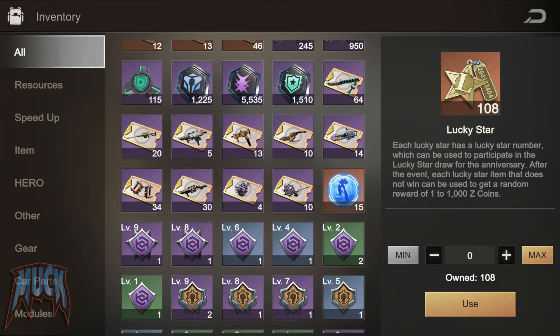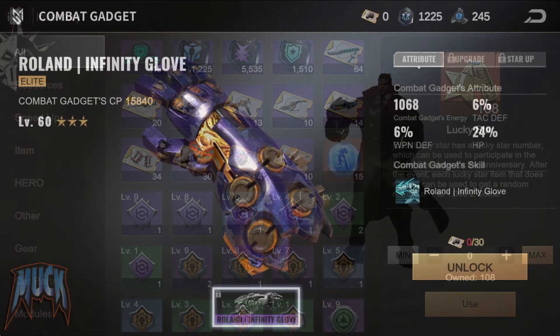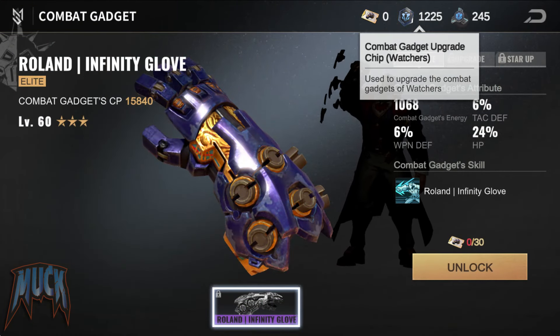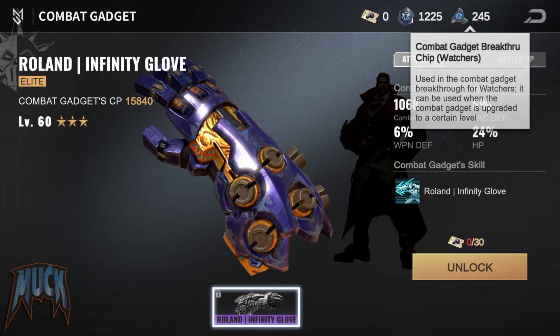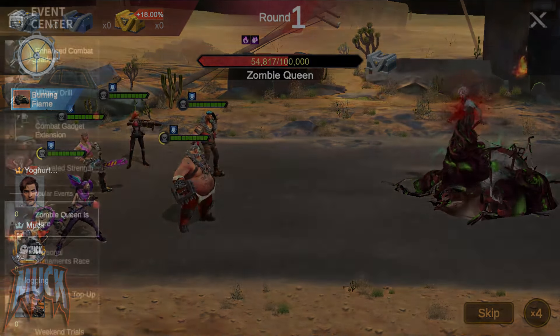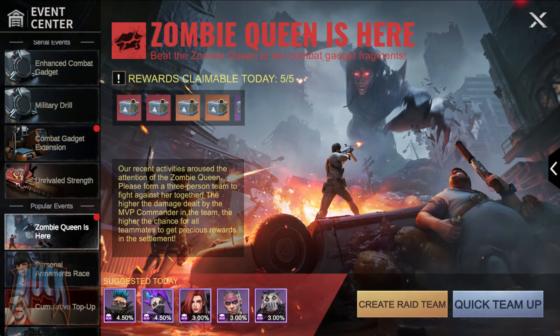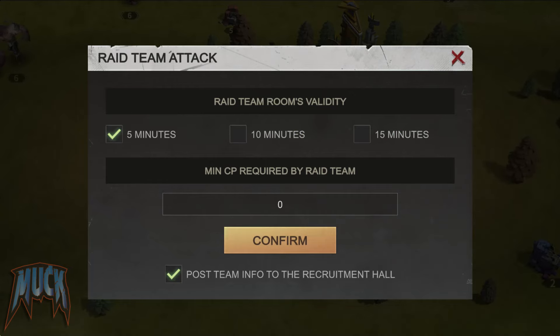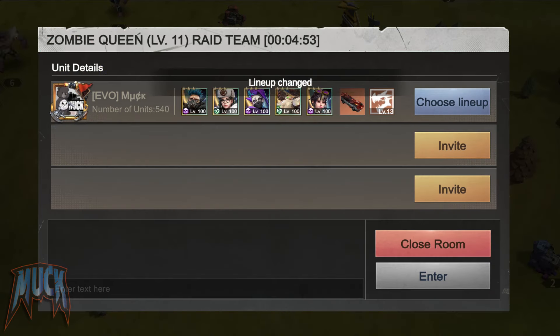To unlock them, we must collect specific blueprints for each hero, in addition to other items we can use to upgrade and improve them. How do we get these items? By attacking the Zombie Queen with a rally. Check in the event menu for the recommended formation, which will give you a better chance of getting rare rewards. We can quickly do our 5 daily attempts.